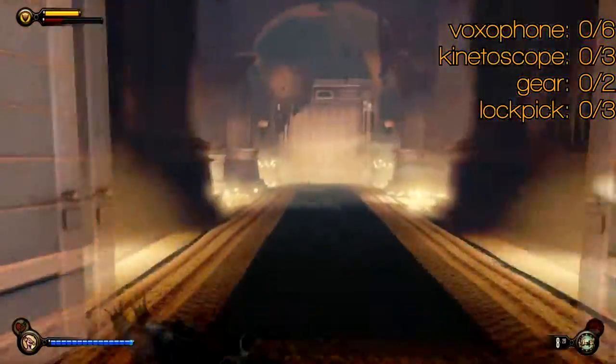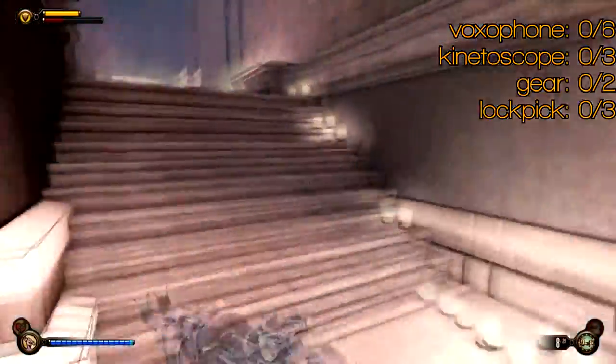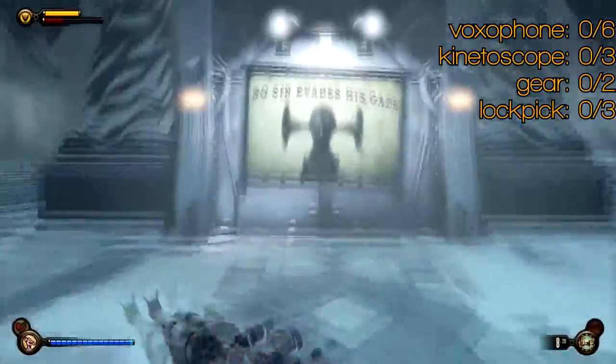Welcome to Comstock House. There's nothing actually to pick up in Comstock House until you get to the atrium, and we're going to cover Comstock House, the atrium, and the warden's office.